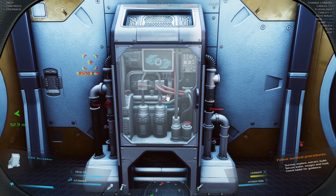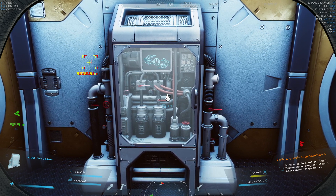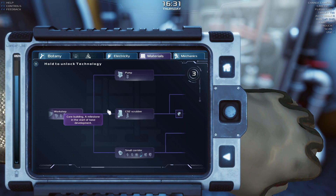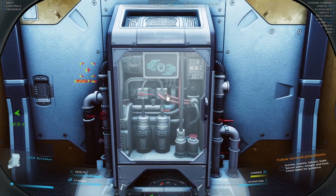Hello, welcome back. In this video we're going to be talking about the CO2 scrubber. In order to use it you first have to unlock it in the tech tree — it's in materials and it's quite near the start, it's only three in. I would recommend doing the pump and other things first, but when you have the CO2 scrubber you can install it and it looks just like this.